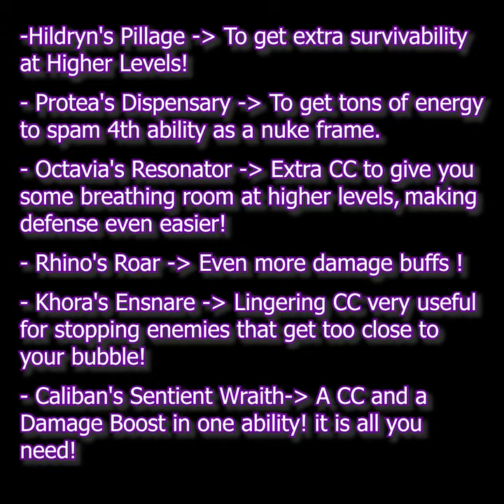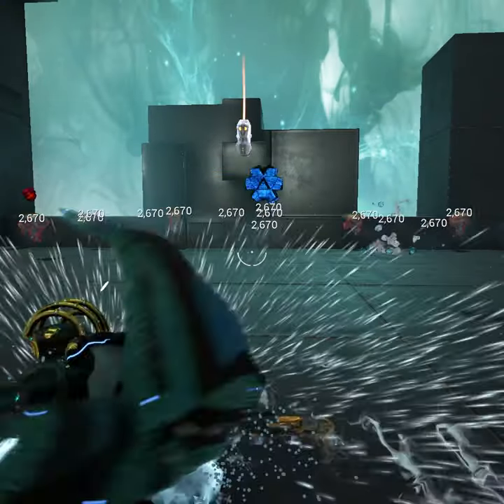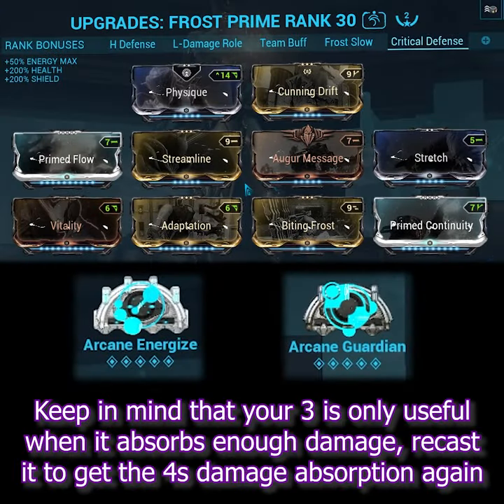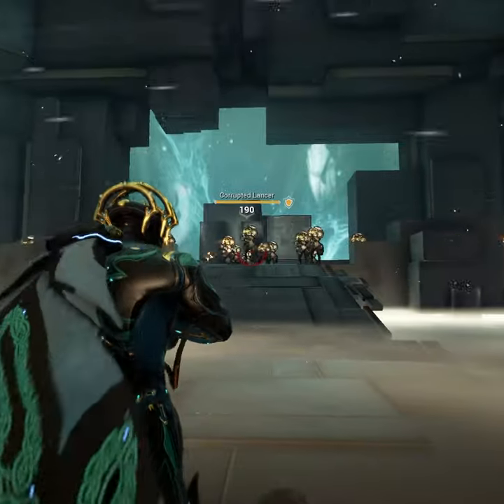Here are some helmet ideas. And here's a low-level nuke build — just use your four. And a defense build: use your three on the point and your four when a lot of enemies are around you.